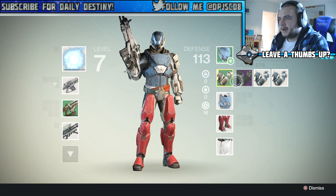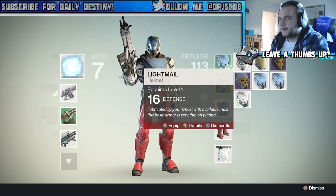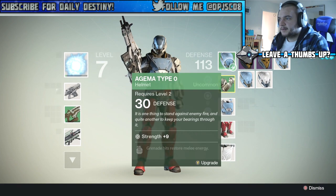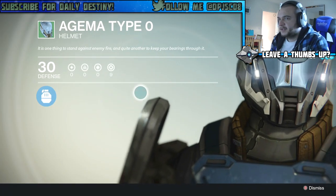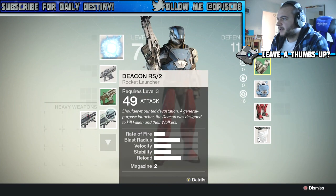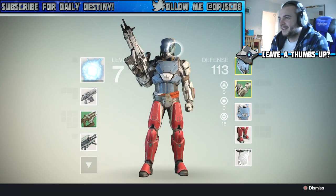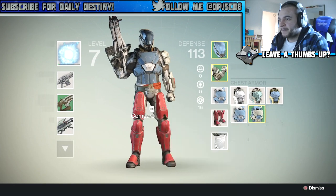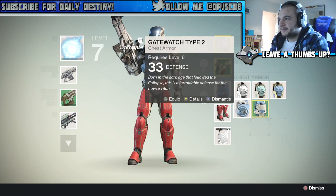Get rid of the old helmets and gauntlets — lower-level ones I don't need anymore. I've got a new helmet to look at. I also got this hand cannon but I don't really use hand cannons when I'm at such a low level. Look at my character — I've got red bottoms and a blue top, that just doesn't look right. These are all lower-level items anyway so not saving them.